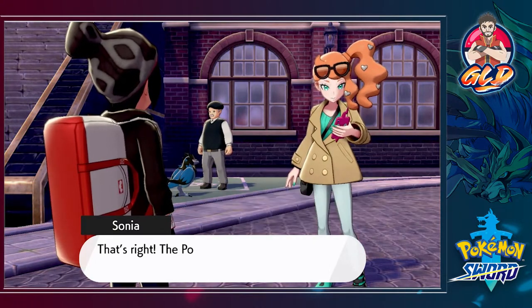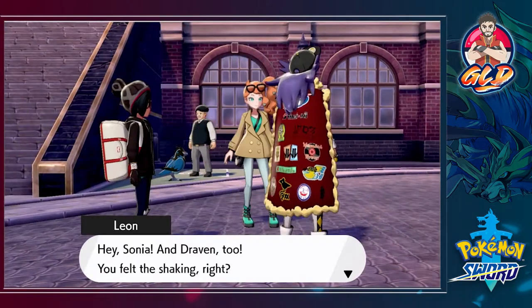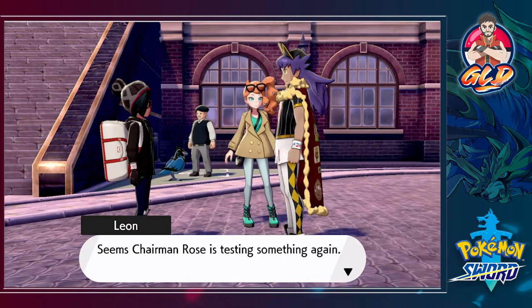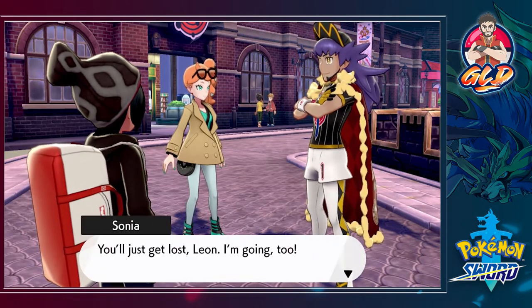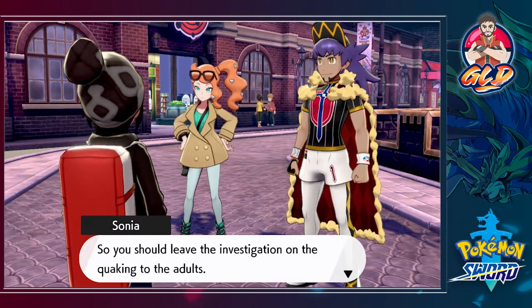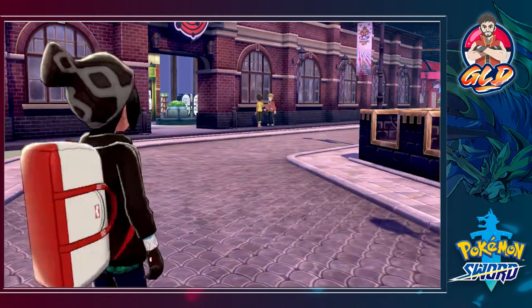That's right - the power spot detects and reacts when it's possible to Dynamax. Hey, Sonia. And Draven too. You felt the shaking, right? Seems Chairman Rose is testing something again. Pokemon eyes are starting Dynamaxing right in the middle of Hammerlock. Is that so? I can make sure the Chairman knows. You'll get lost, Leon. I'm going to. It's kind of messed up but he does forget a lot. I'm really looking forward to seeing you compete in the finals. Head to Circhester and get that gym badge.